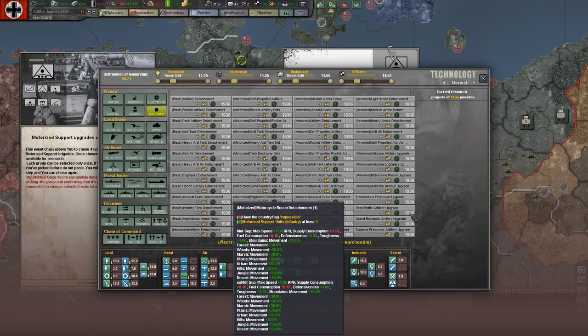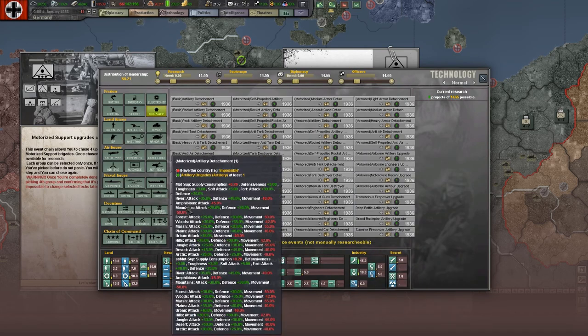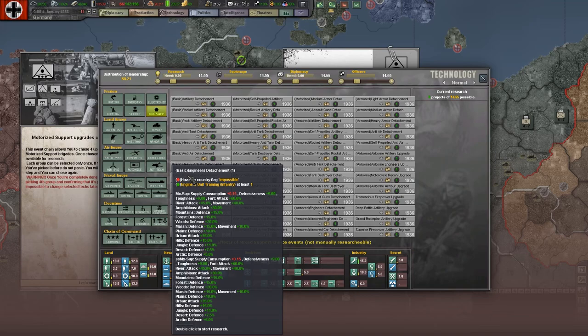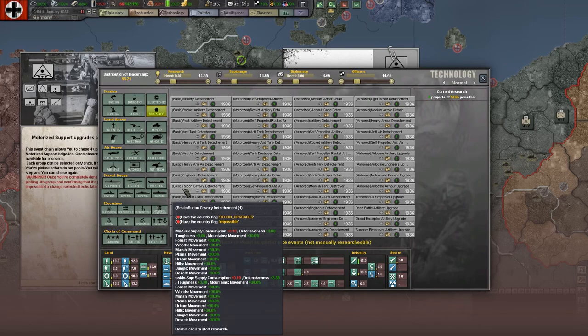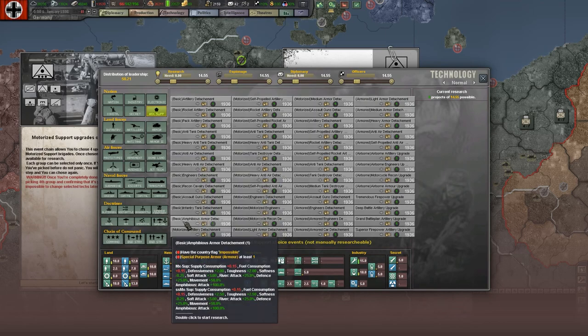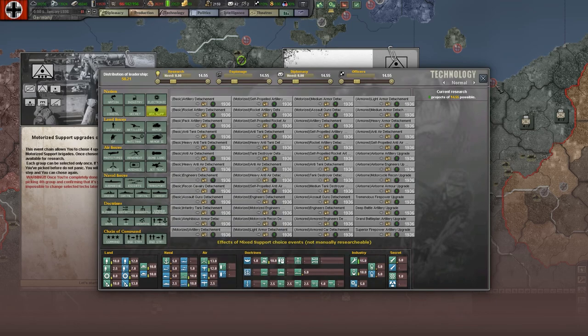This one's got motorcycle recon attachments. You can just highlight what you want and it does different things. For engineers, you get some bonuses to your movement, your amphibious attack, your amphibious defense, those sorts of things. Recon cav gives you some movement bonuses - very useful, very handy. But let's say we also wanted to include amphibious armor. That's going to give us some fuel consumption and supply consumption, but you get quite a lot of defensiveness, toughness, and softness. What I quite like is amphibious armor with infantry tank, and then it becomes a choice of whether to include assault guns with infantry tank and then maybe recon cav or engineers.